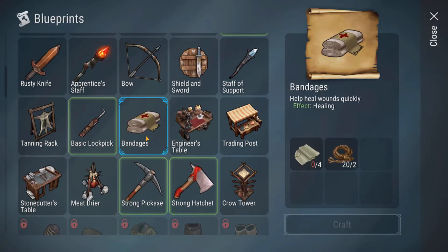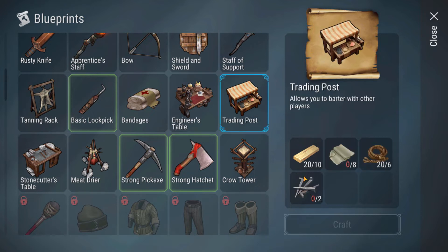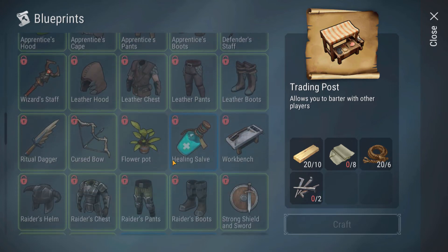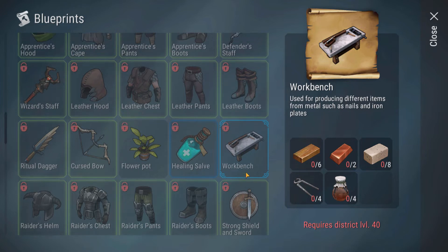Chains are pretty much random, like crystals — all that stuff is just random in chests. The better places you go, there's better or more stuff. So it's 4 chains, 4 of those, and 8 of those — we're shy 2 chains. With this one we need nails too. Where do you even get nails from? Workbench maybe? Metal such as nails and iron plates — so we'd have to get to that crafting table before we get nails. Basically I've got to find them in the higher level raid areas.